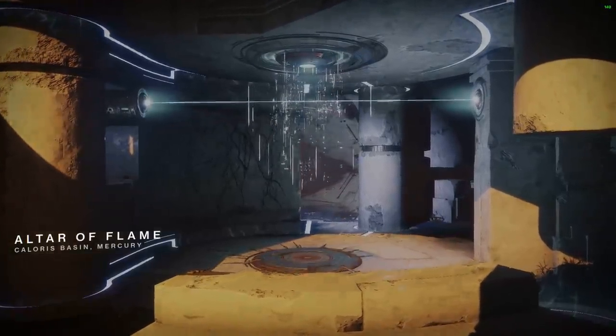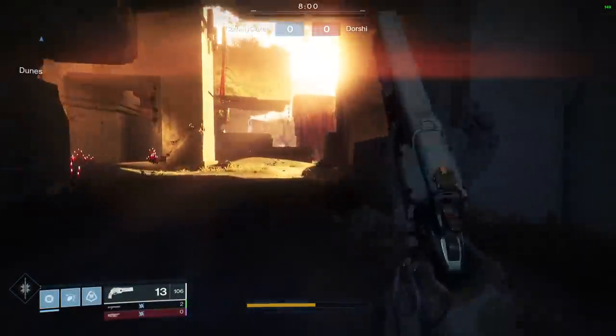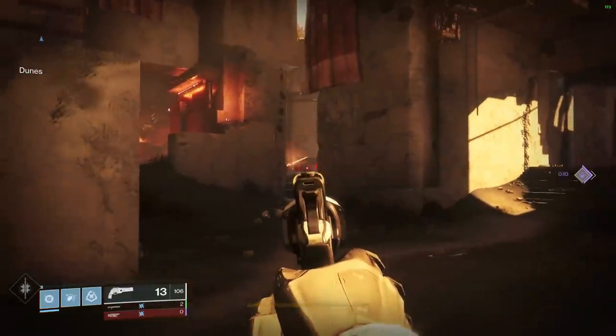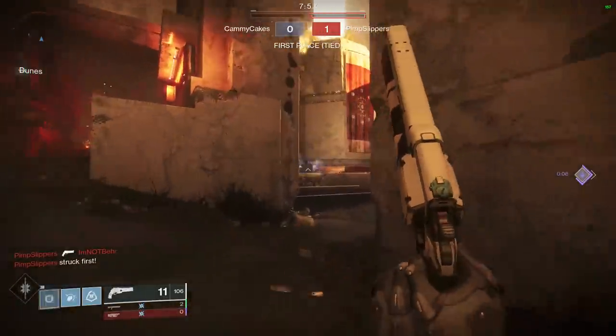To state the obvious, shotguns are extremely powerful and popular these days. Because they are so strong, people feel that the only counter is to use a shotgun themselves, which leads to a perpetual cycle of seeing more and more shotguns. As expected, these stats from Guardian.gg show that shotguns account for 15.73% of all crucible kills, whereas snipes and fusion rifles combined, less than 3%.